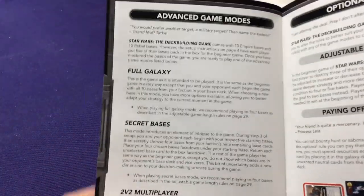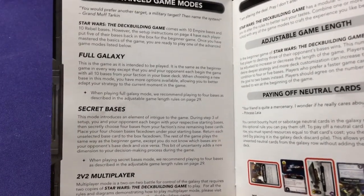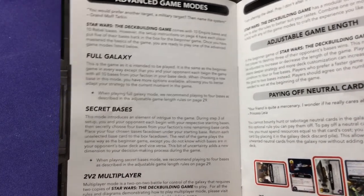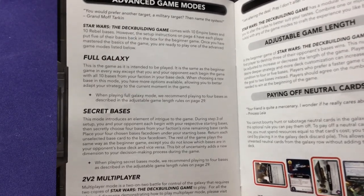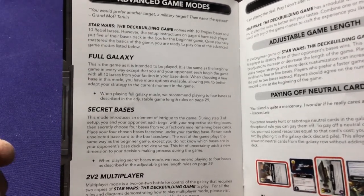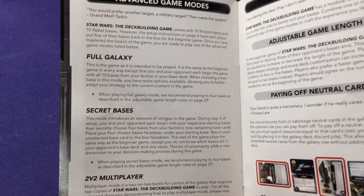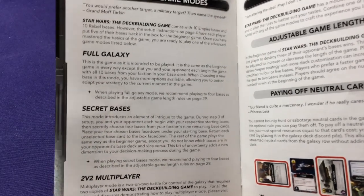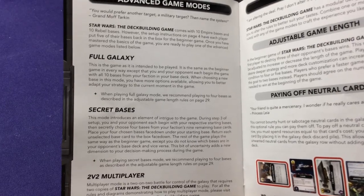There are some variants. The two big ones are Full Galaxy and Secret Bases. Normally at the beginning you have ten bases per side, one starter plus you pick five others, playing for three victories. With Full Galaxy you use all ten bases giving more variety, and they recommend playing up to four victories to win. Secret Bases lets you choose your four other bases and hide them underneath — your opponent has no idea which four you have.